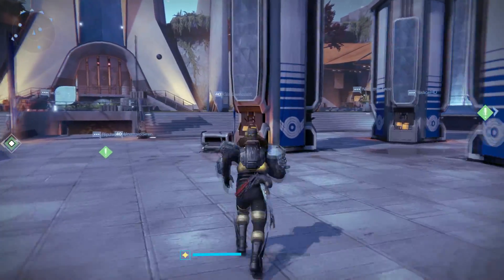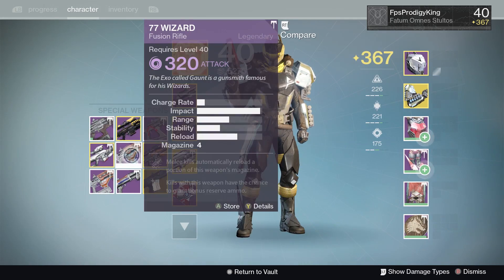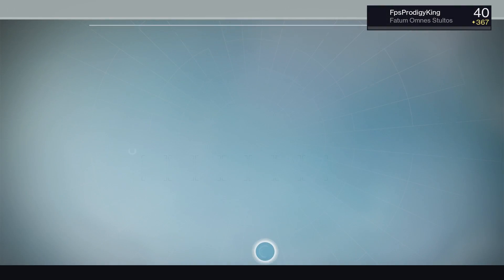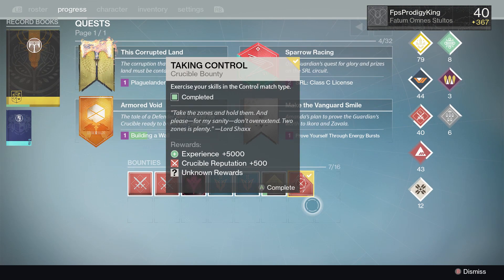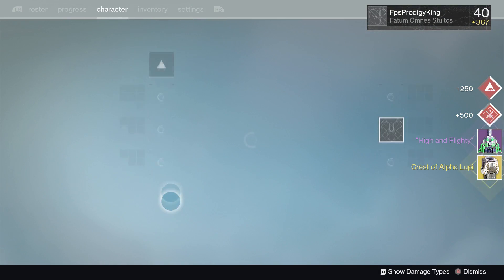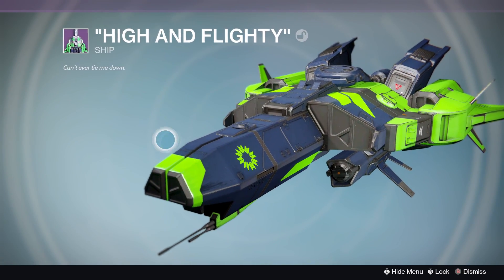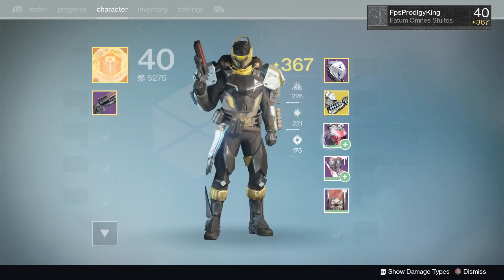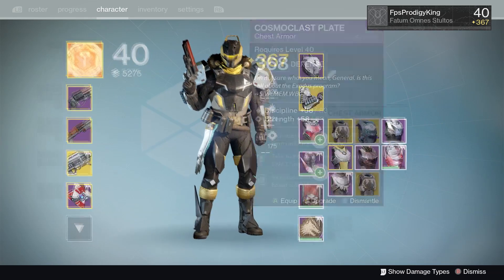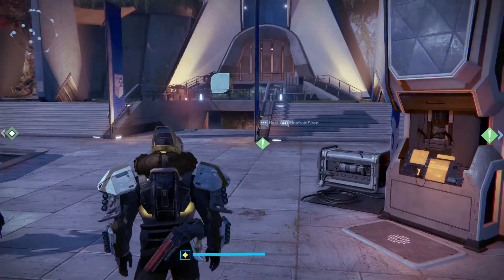Let me throw something in the vault real quick and we'll open up the second one so we don't have to wait for anything to get stuck or go to the Postmaster. The second package is called Taking Control. We get the High End Flighty ship and also the Crest of Alpha Loopy. It's a pretty cool ship, not bad at all. And we also get an Exotic at 370. I already have one at 370, so I'll infuse that into probably my other one or another chest piece.